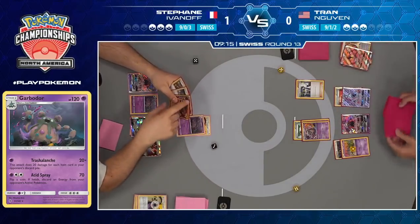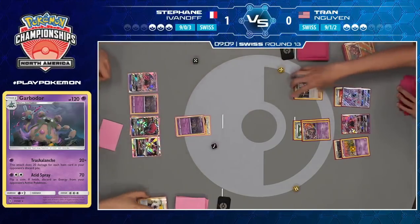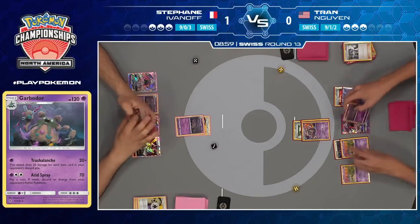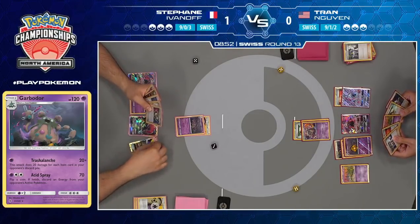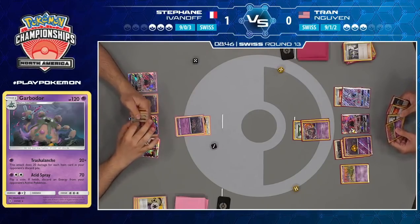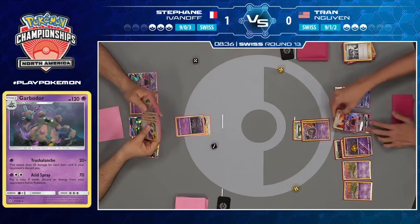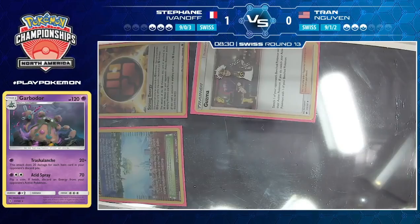Tran's got a Garbodor — just not the right one. He also has that Sledgehammer Buzzwole in hand, but because of the Blade play from Stefan earlier, it's thrown off and it's not going to be nearly as effective. He's not even going to play it — it's the Sycamore. It seems like Stefan has just worked around Tran's game plan for the entire match, both games, and Tran has just been in uncomfortable position after uncomfortable position. There's another Trubbish though — very important card. The main card he's missing is of course Garbodor, which gets played as we speak. Now there is a Trash Avalanche available for Tran, and he's going to go down to two prizes before Stefan does.